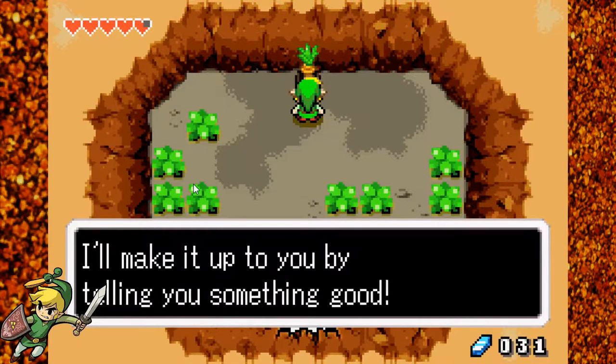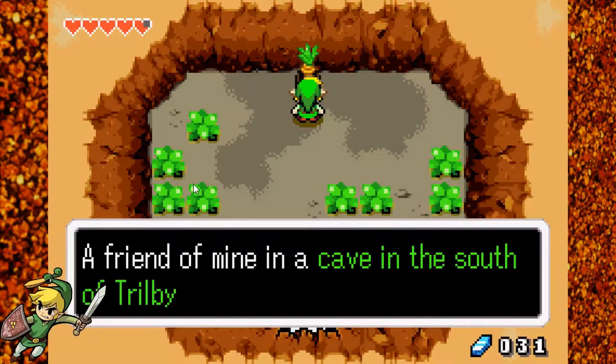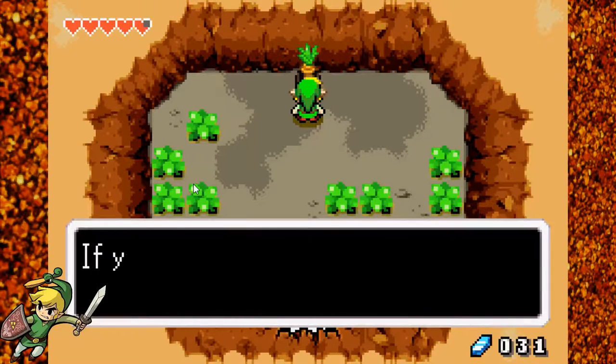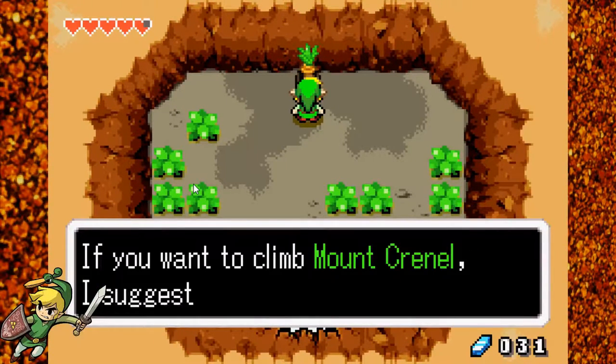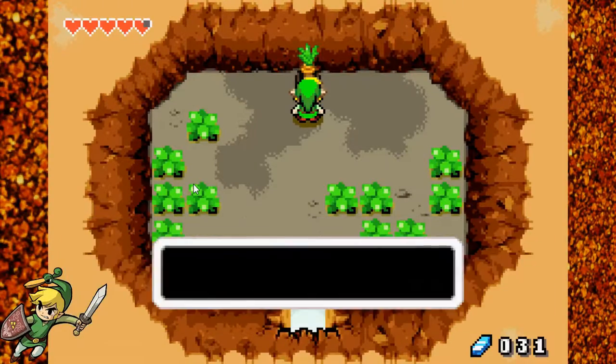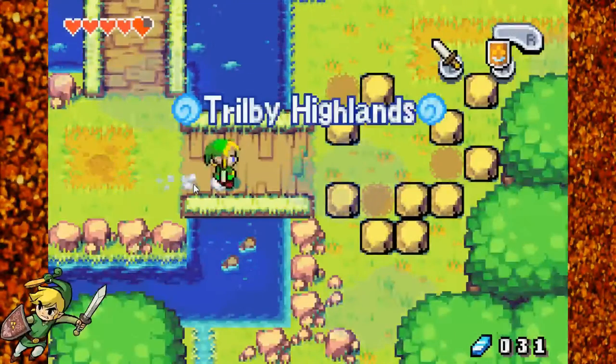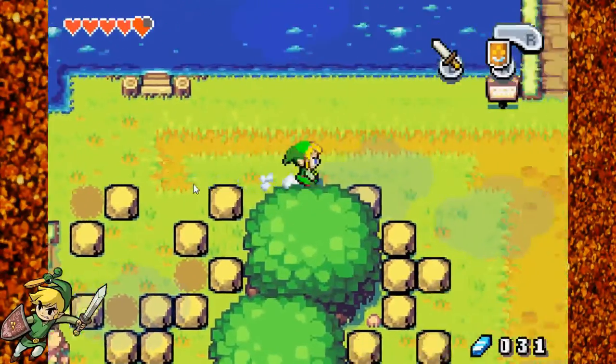I'll make it up to you by telling you something good. A friend of mine in a cave south of Trilby Highlands has a handy tool. If you want to climb Mt. Cornell, I suggest you go get it from him. So he's telling us we need to go over here.